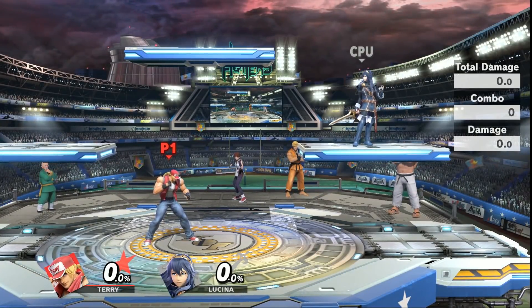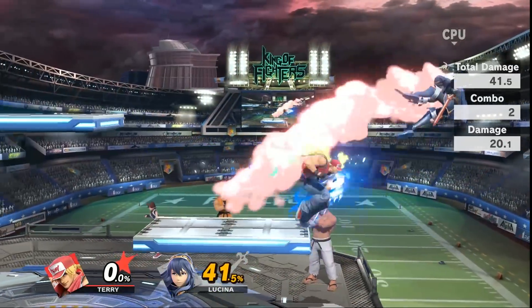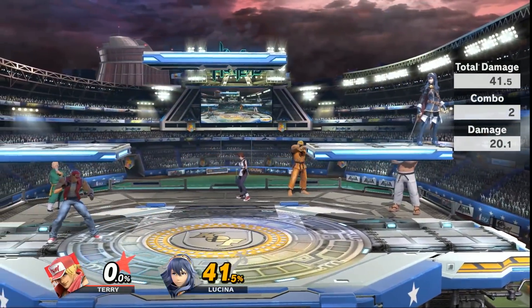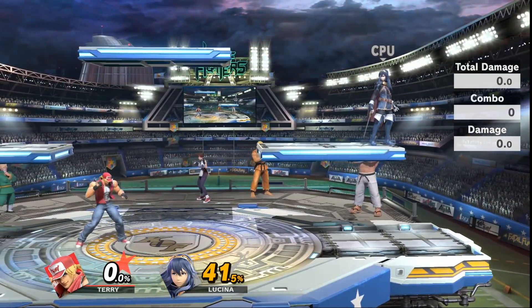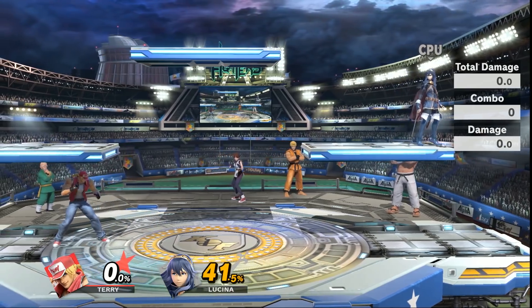For example, let me showcase a very simple combo, which is simply down tilt into up B. As you can see, it does 41% damage — very simple two-hit combos. I'm sure the optimization of this character is going to go way further. You can do a whole lot of damage.